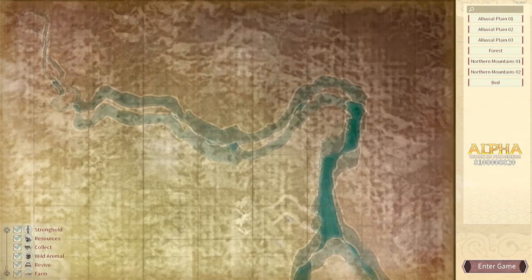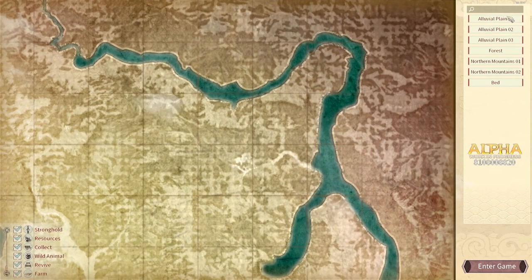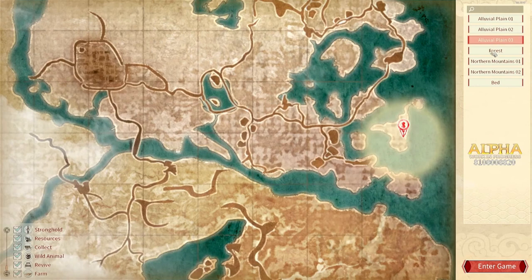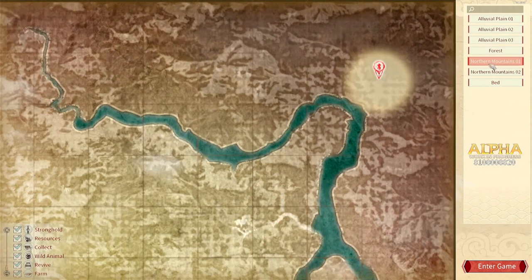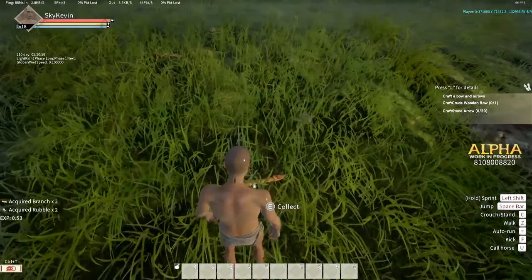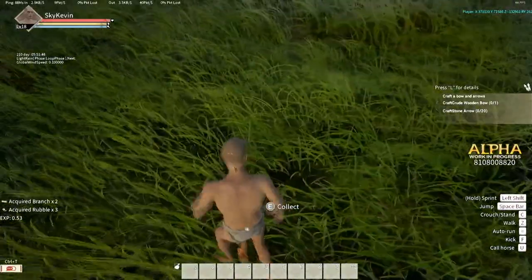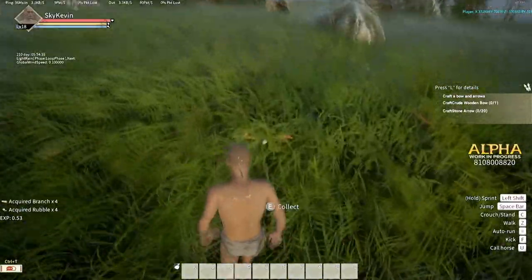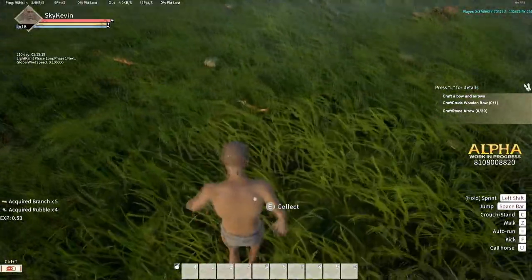When you start the game, it's pretty simple. Choose a spawn point along the east side of the map. You want to be closest to anyone else you might be playing with, but otherwise these spawn points stay the same and you can switch between them any time. You'll start out with nothing on, as in many other survival games. You want to run around and collect sticks on the ground, stones on the ground, and grass from nearby bushes.